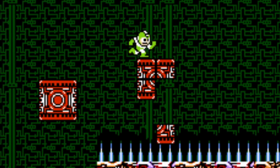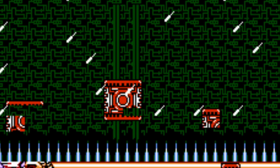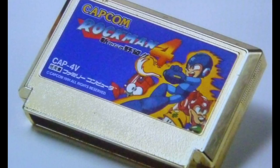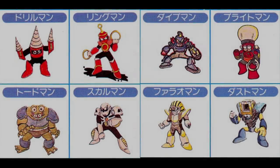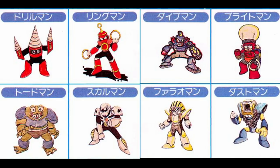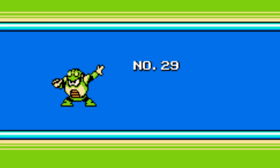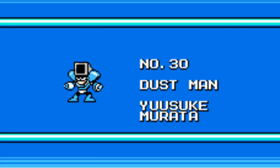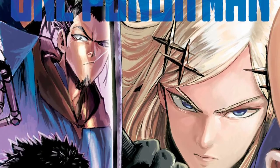As they had done for the previous two games, Capcom held a contest in Japan where fans could submit ideas for the new Robot Masters. The eight winners would receive a gold Rockman 4 Famicom cartridge, which are extremely rare and quite valuable today. Inafune says they got great submissions and hardly had to change anything from the fans' designs — well, except for Toad Man, whose original design is pure nightmare fuel. Of particular note, Dust Man was created by a young Yusuke Murata, a now famous manga artist known for the One Punch Man series.